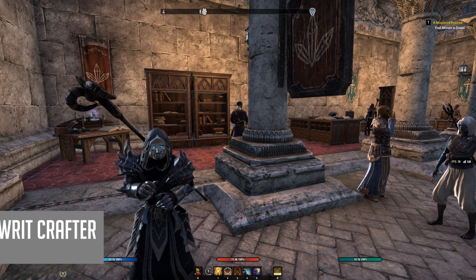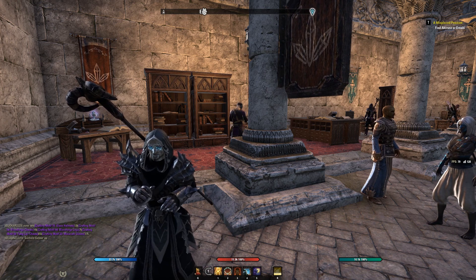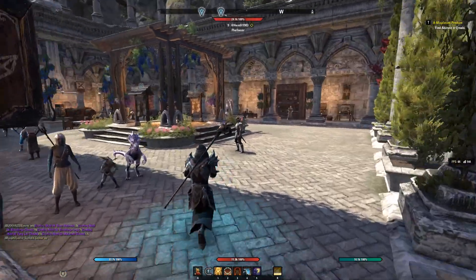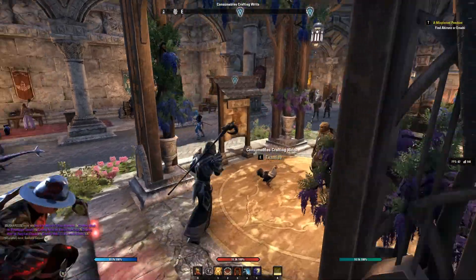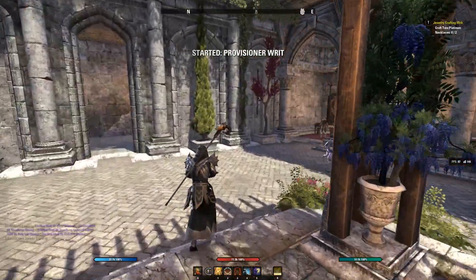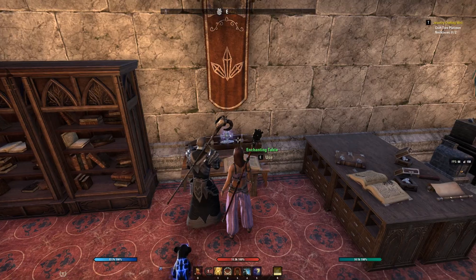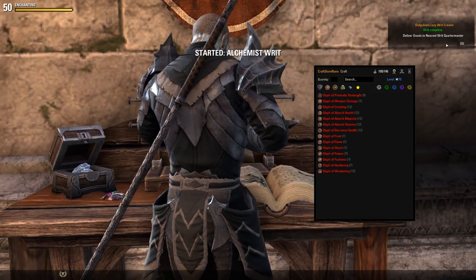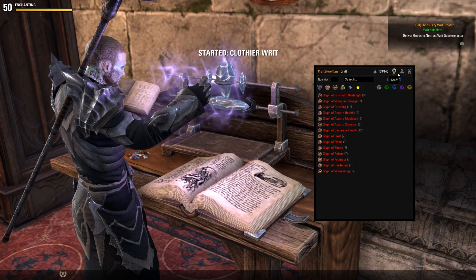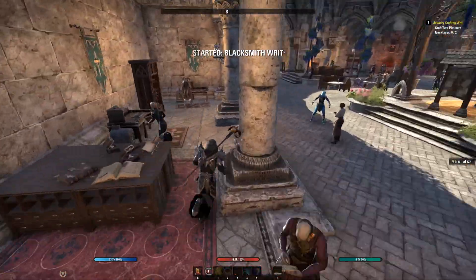Our next add-on is Dolgabon's Lazy Writ Crafter — or as you might see it in the add-on menu, Dolgabon's Lazy Writ Creator. Just an FYI, different terms, don't know why. You're going to hear it referred to as the Lazy Writ Crafter more often. This is going to be such a time saver when it comes to doing writs. As soon as we go up to our boards, we're picking those writs up right away. When we head over to enchanting, it actually finished before we could see much — it knew what runes were required for that writ and automatically did it.